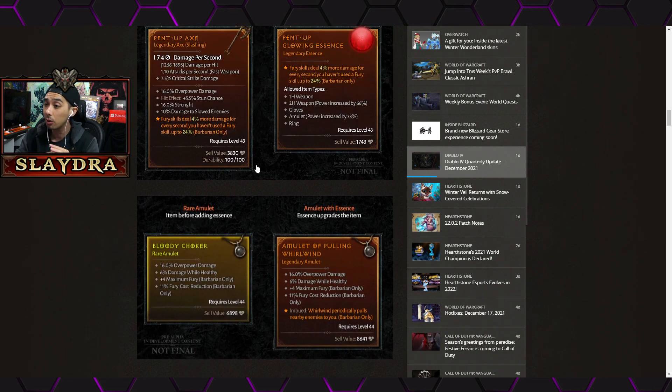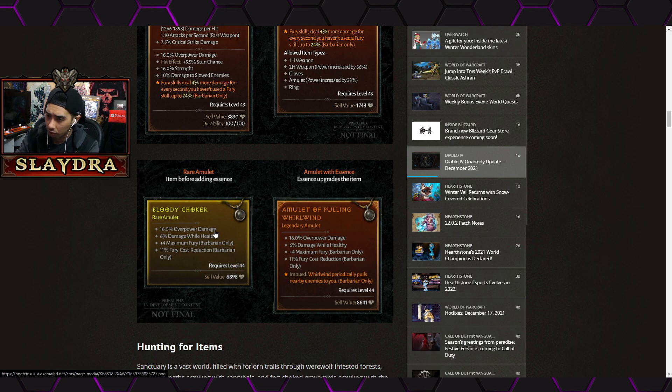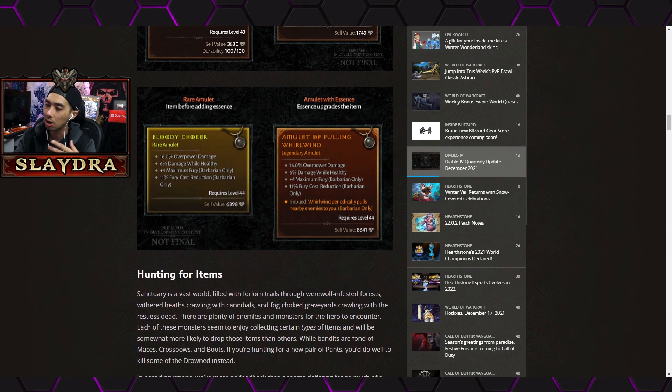I like complexity over simplicity, and this is interesting — in something like an auction house, an item rolling a very specific allowed type could be worth more or less. They also show a rare amulet example: overpower damage 6%, damage while healthy, plus maximum Fury, 11% Fury cost reduction — and now it gains a legendary power from the essence: 'Whirlwind periodically pulls nearby enemies to you.' Similar to a Rune in Diablo 3. The base modifiers are things we've seen before; I'd love to see more new and creative stats.